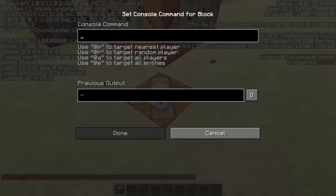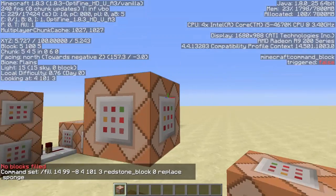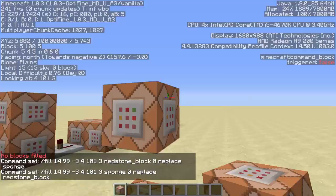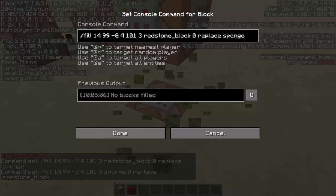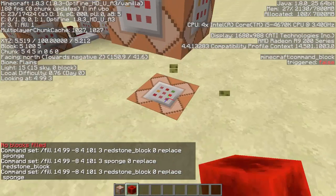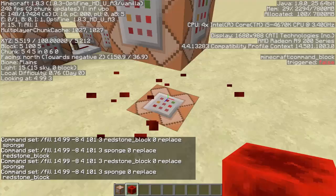Obviously there's no sponge here so that won't work. Then we do the same fill with sponge zero replace redstone_block — swap it around — so fill [coordinates] sponge zero replace redstone_block. There we go, now that's constantly powered.